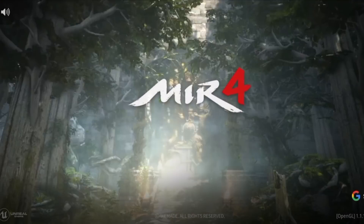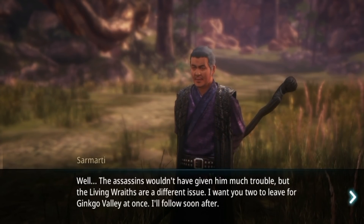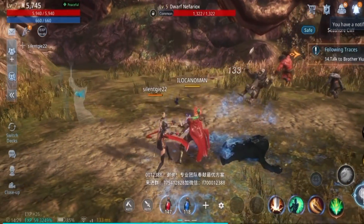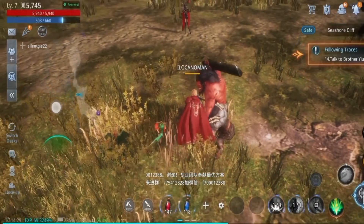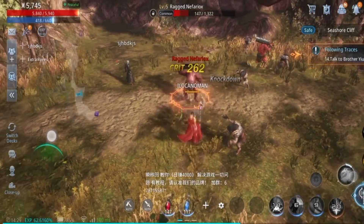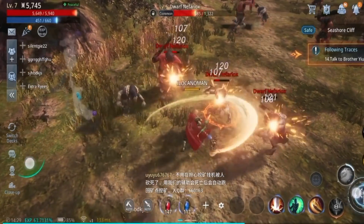Have you heard of this game MIR4? Before we begin to install this application, I need to share some basic information. MIR4 is a new multiplayer RPG game that was published in August 2021. It is a play-to-earn, blockchain-based game where players can mine cryptocurrencies and sell them on the market for real money. Players mine in-game currency named Darksteel, which can be traded for the utility token called Draco by smelting. The current exchange rate is 100,000 Darksteel equivalent to one Draco.